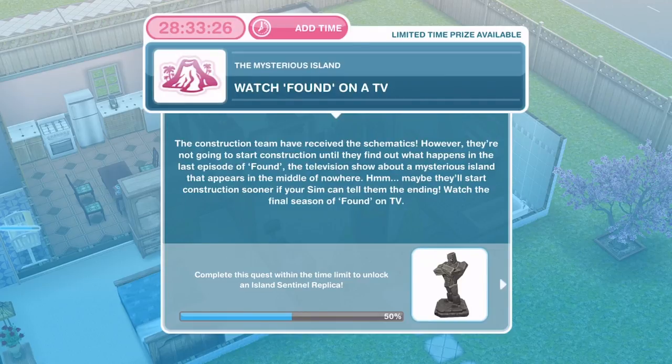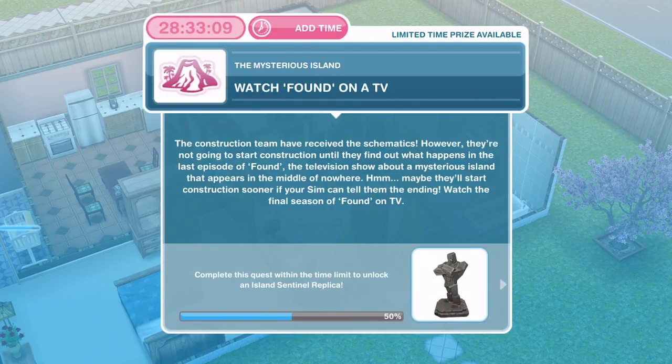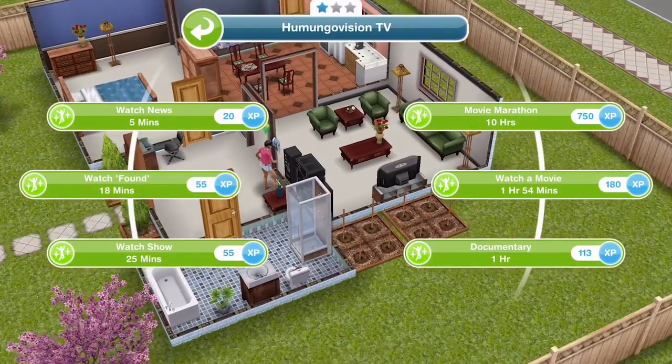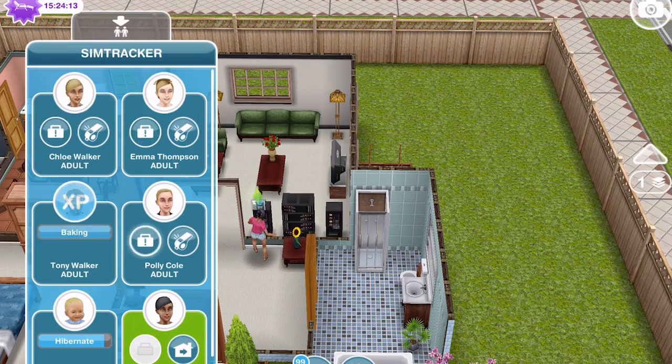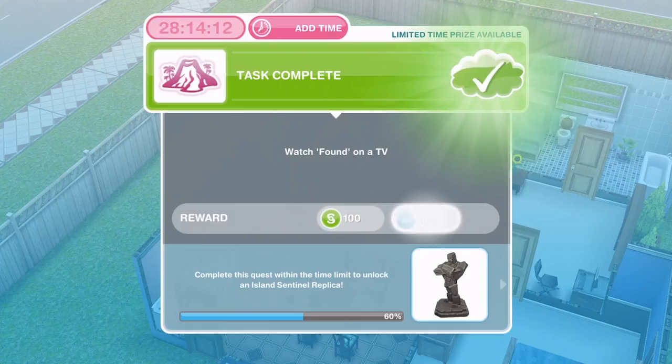The next thing is to watch 'Found' on a TV. The construction team has received the schematics, however they're not going to start construction until they find out what happens in the last episode of 'Found', a television show about a mysterious island. Watch the final season of 'Found' on TV. We're staying with the one-star TV here since the two-star TV is where Tony is baking and we don't want to go over there. Watching 'Found' takes 18 minutes.